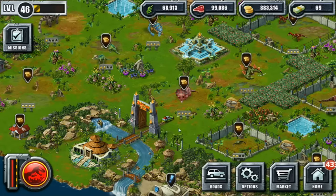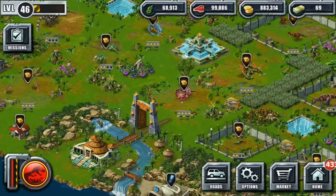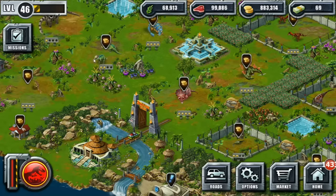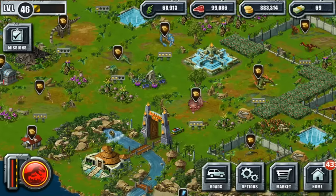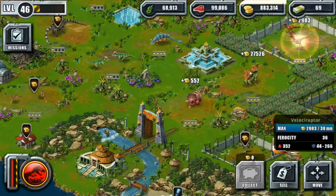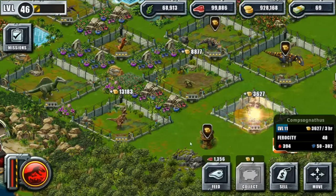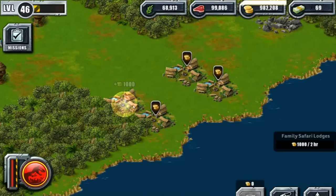Hello everyone and welcome back to Jurassic Park Builder where we are in our little corner of Jurassic Park as always. Our dinosaurs are snoozing because they have had plenty of donations — they're full, they're ready to take a nap. But we're not gonna let them nap too much longer. Good morning! Let's get all of these coins because we have things to do.